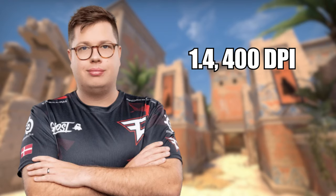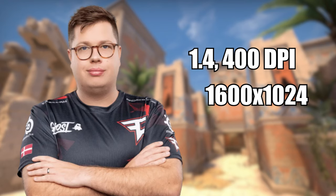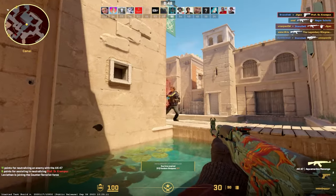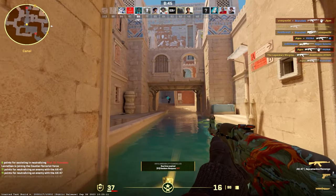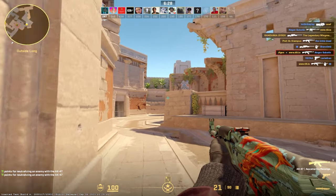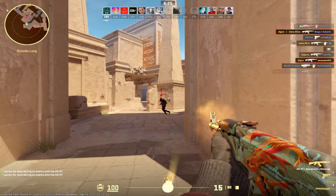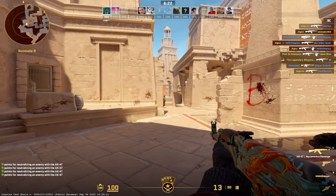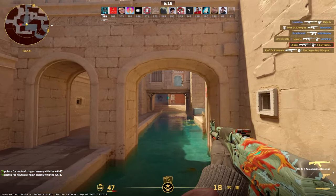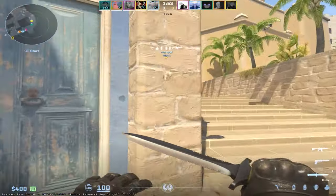Last but not least we have Carrigan, playing on 1.4 sensitivity on 400 DPI. He's actually the only person on this list that uses a 16x10 resolution — a custom 1600x1024. His crosshair is 2.5 length, 1 thickness, minus 2.5 gap, and cyan colour. Starting off with the resolution, I actually really liked it — it felt a bit native but with a nicer stretch feeling. His crosshair was also nice, pretty much identical to the one I used on Valorant back in the day. The only negative is the sensitivity, which was just a bit too slow. Since everything else was nice to play on, I'll give Carrigan an 8.5 out of 10.